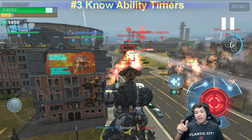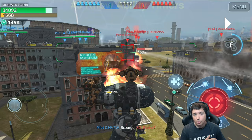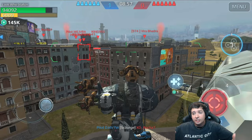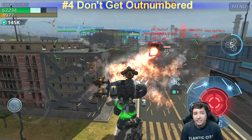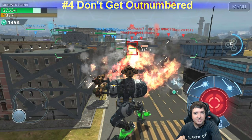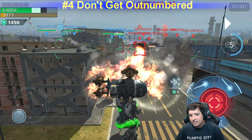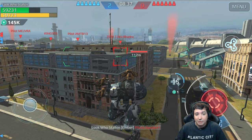Tip number three: know your ability timers. Tip number four: don't get outnumbered. Knowing ability timers means, for example, I retreat now because this guy's weapons are suppressed — but only for five seconds. After those five seconds he does much more damage. So I move away, and exactly when I know his weapons start dealing full damage again, I come out with another ability charge, suppressing him again.